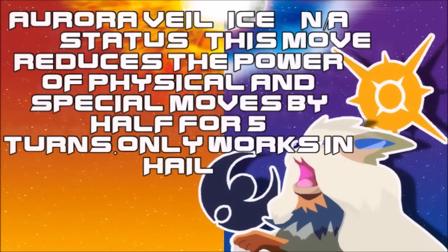Then we got Aurora Veil, which is probably the strongest move of this generation and possibly the best buff to Ice types in general. While Hail is on, if you set up Aurora Veil, you will ensure for five turns — or as long as Hail is going — that you have both Reflect and Light Screen activated. And Brick Break or Psychic Fangs cannot break this. So as long as Hail is going, your Ice types are having the time of their life. I just really hope it only applies to your side and not both sides, because that would backfire. But if it is what I think it is, then that's gonna be the most important move Ice Pokémon have got this generation — even with Ice Hammer in mind.